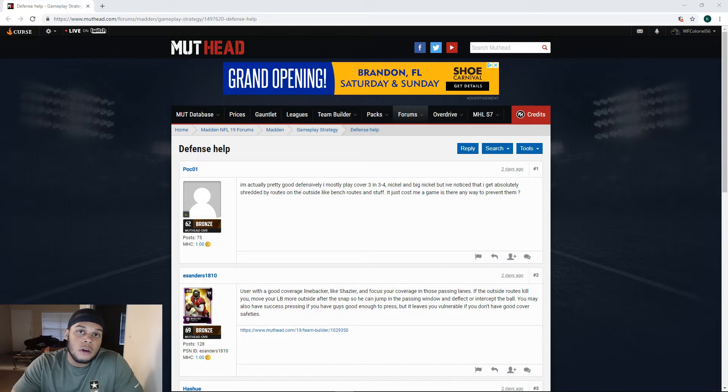Here are your main go-tos for adjusting that player. Number one, to get the deep outs, put him on a cloud flat. A cloud flat is done by hitting the coverage audible button — the Y button on Xbox — then going down on the right thumb stick, which gives you a hard flat. To get a cloud flat, hit the coverage audible button again and then up on the right stick. That gives you cloud flats on the outside for your curl flat defenders, and it's a good zone to take away deep outs.